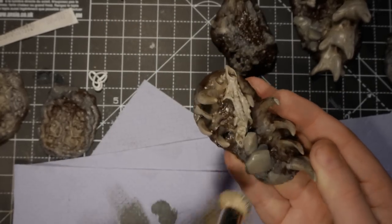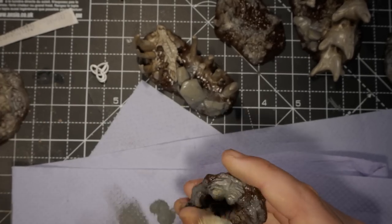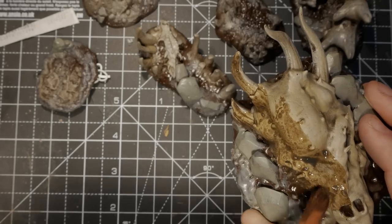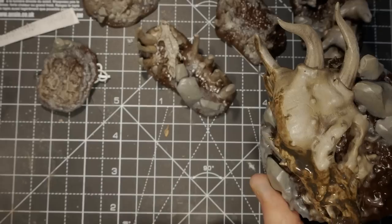One thing to note with 3D printed terrain is that some stones can be a little smooth, so if you want to add texture to break it up and differentiate it from the bone, just stipple on some highlights rather than just dry brushing them.